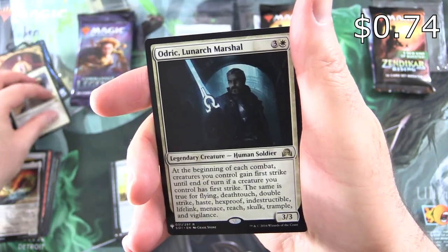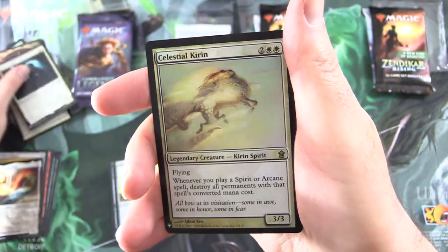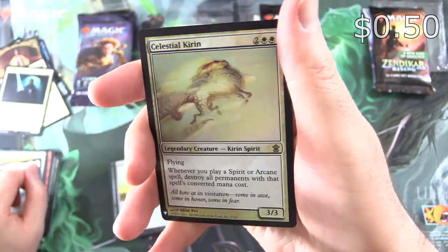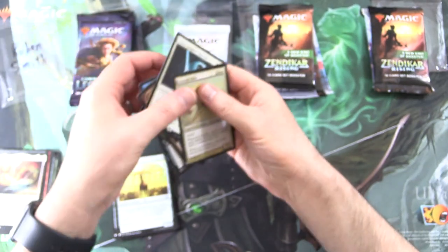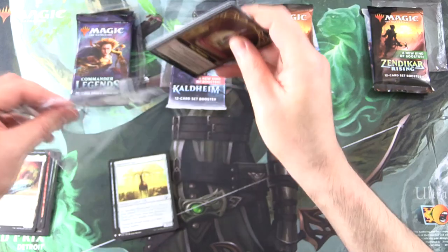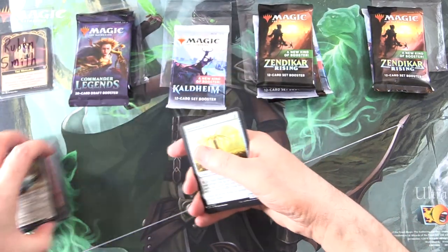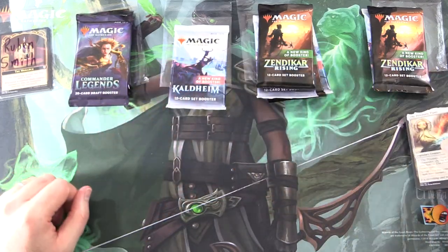And the second rare is Odric Lunarch Marshal, along with a Foil Celestial Kirin. Reuben, you are indeed the Monarch. If I missed any prices, I'll definitely chuck the cards in there after I'm done editing.